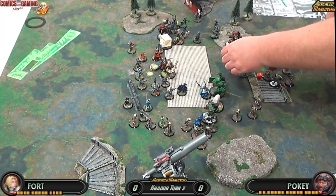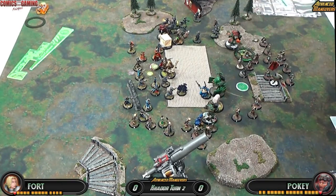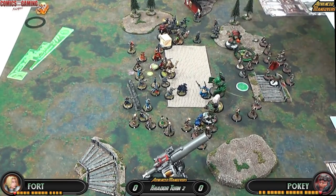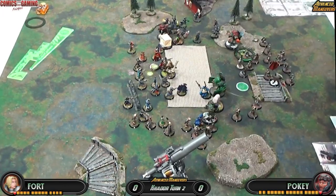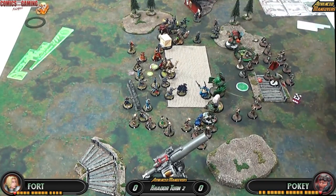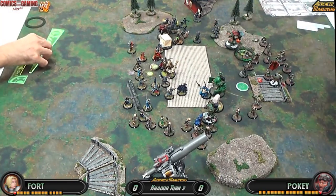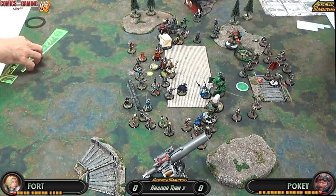Now I take Stratkov, pop his feat, and get just close enough to put Superiority up on the Kodiak. Fort was nice enough to kill off my Eris so I was able to allocate him focus — thank you Fort, that really helped me somehow. I swung on the Thrall, mostly I got that far out just so I can get the Kodiak Superiority so he can hopefully do some damage to Fort's lines.